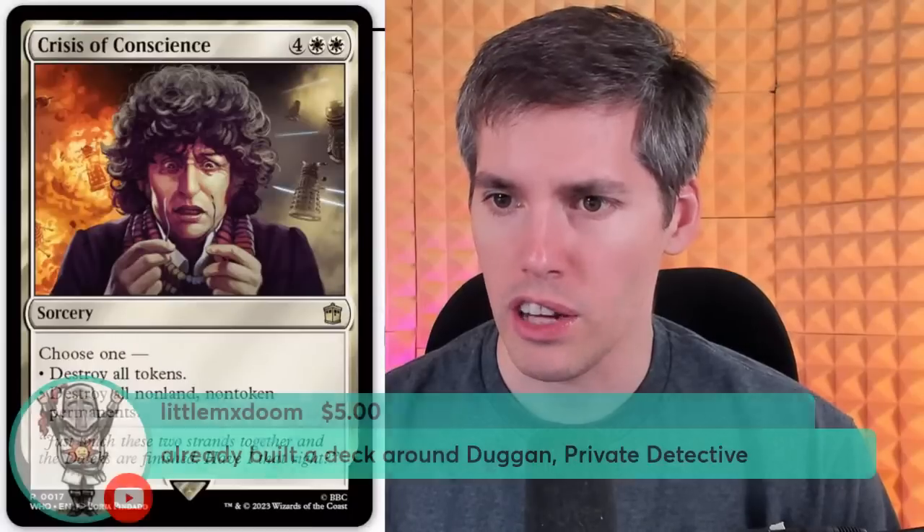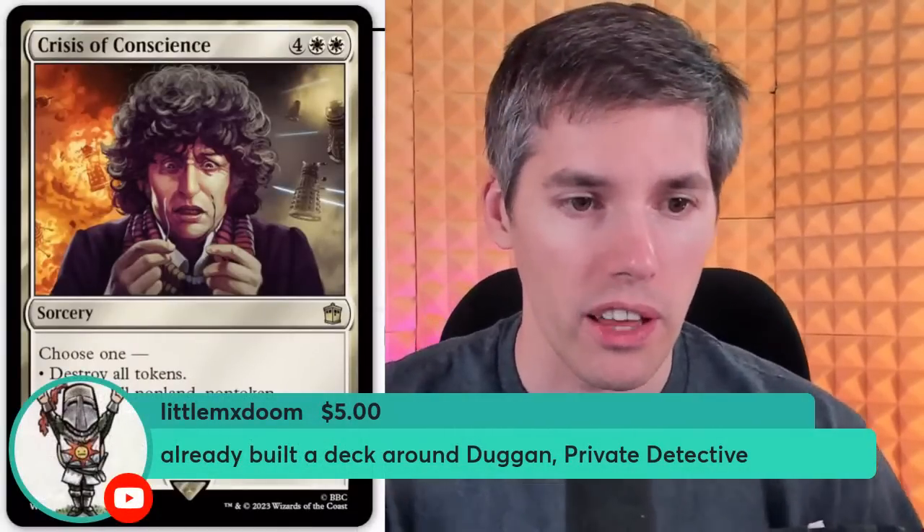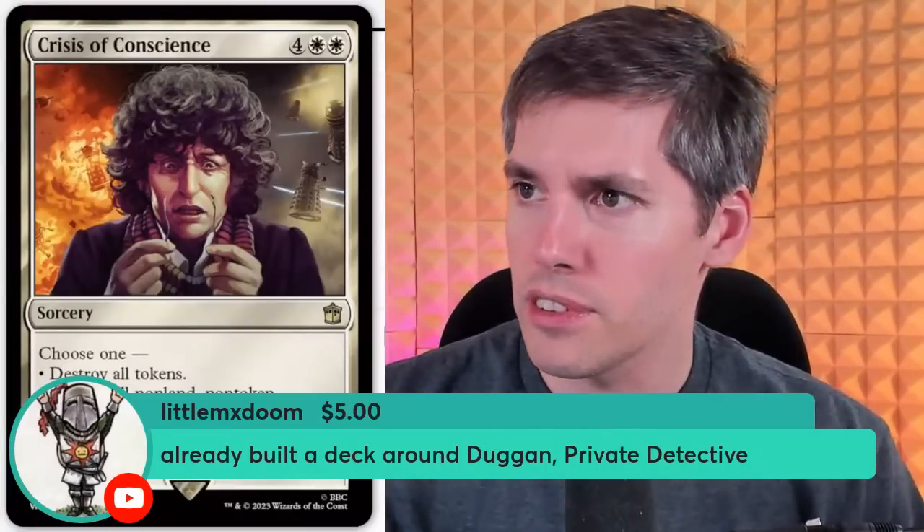Let's move on. I can tell some of you enjoy this show more than others. Duggan, Private Detective. He's going to throw a chair at you — he has methods of making you talk. It's a blue-green, two-generic, star-star Human Detective. Duggan's power and toughness are each equal to the number of cards in your hand. With Reliquary Tower, that could be insane — and it's also Simic, so of course you're drawing cards. Whenever Duggan enters the battlefield or attacks, you investigate. I like investigating. Clue tokens.